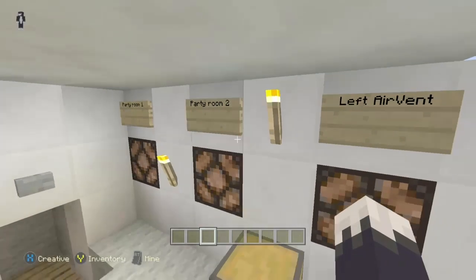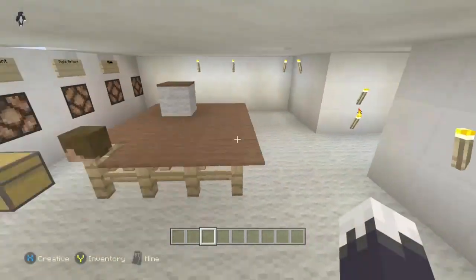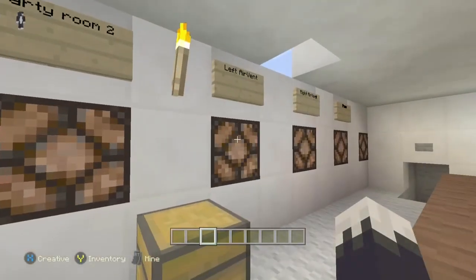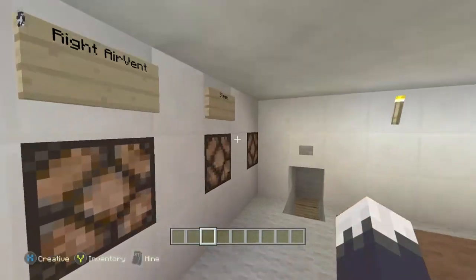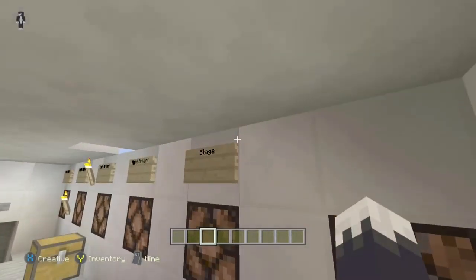So here's the office. These are the cameras. Paul in room one, Paul in room two and stuff. And if you step there, the person played the sign of the camera. So if I step there, you see the left air vent goes off. Step here, the right air vent goes off.